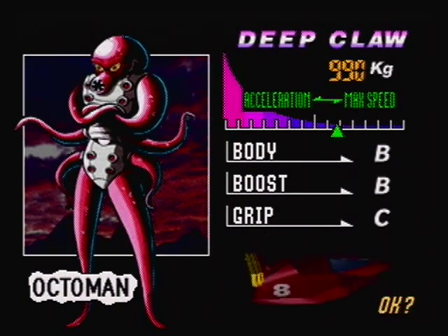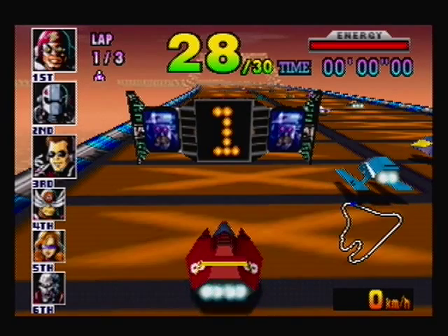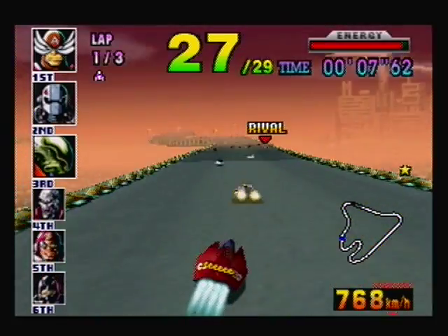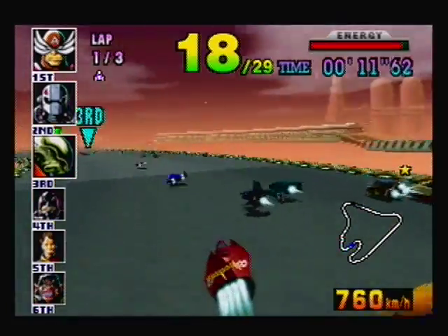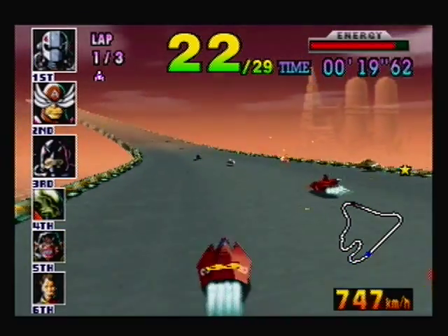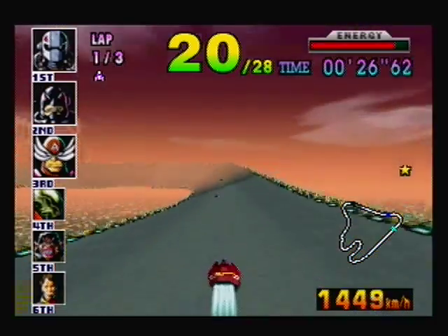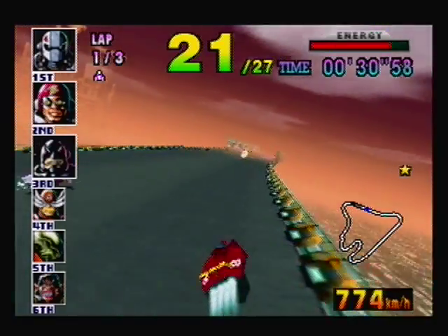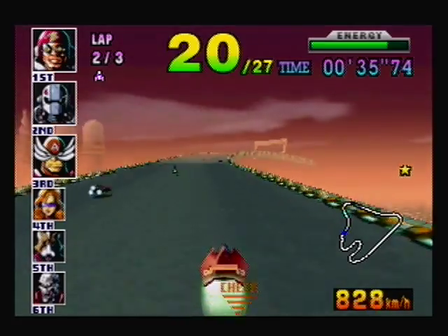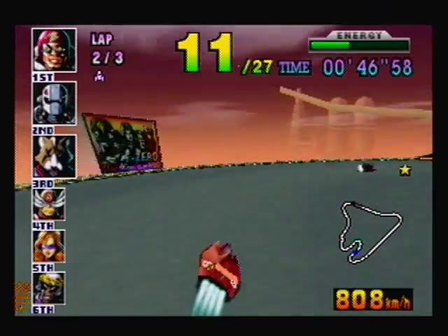Oh no, it's Port Town. I never explained that machine setting screen — I might as well explain it now. You can adjust the machine's preference towards acceleration and max speed, which basically means you can sacrifice one or the other for more of the other. You might wonder why I didn't go full max speed on certain courses. If you go full max speed — all the way to the right on the dial — your startup will be so slow that it's not even worth it. On the other hand, if you go full acceleration, your speed's going to stink. So always try to stay somewhere in the center.